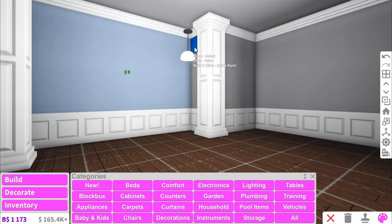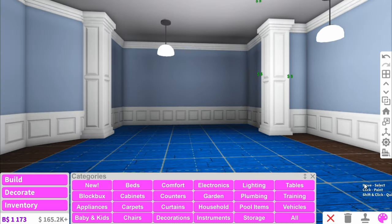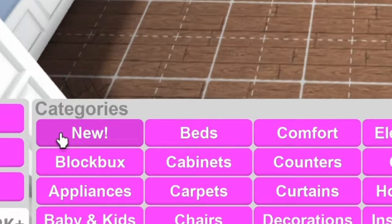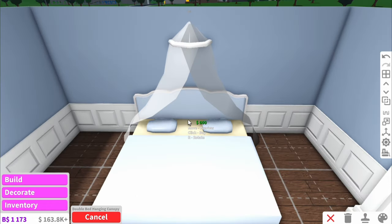I'm actually feeling like a blue vibe for the bedroom. I thought about adding wallpaper but I don't want to make it too detailed so early on. Now let's start with where things are going to be going. Let's hop straight into new and we all know what bed I'm going to be using — this amazing new one.